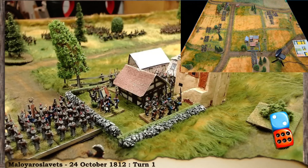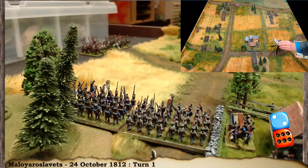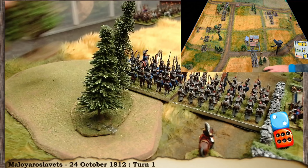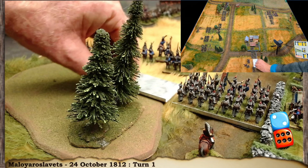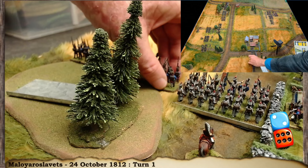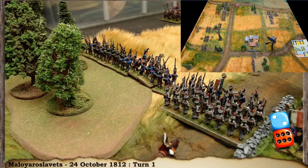With the village garrisoned, I also change formation for another unit — forming them into line to defend the position. That unit changes formation in the difficult terrain, but the complication cost was already covered by the garrison action. Moving them out into line gives a bit more firepower for later on. The brigade is now set up to defend the village.